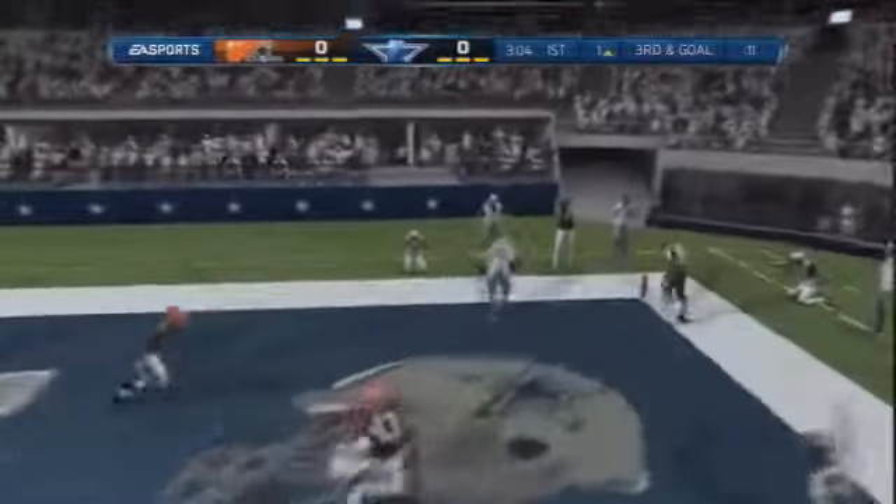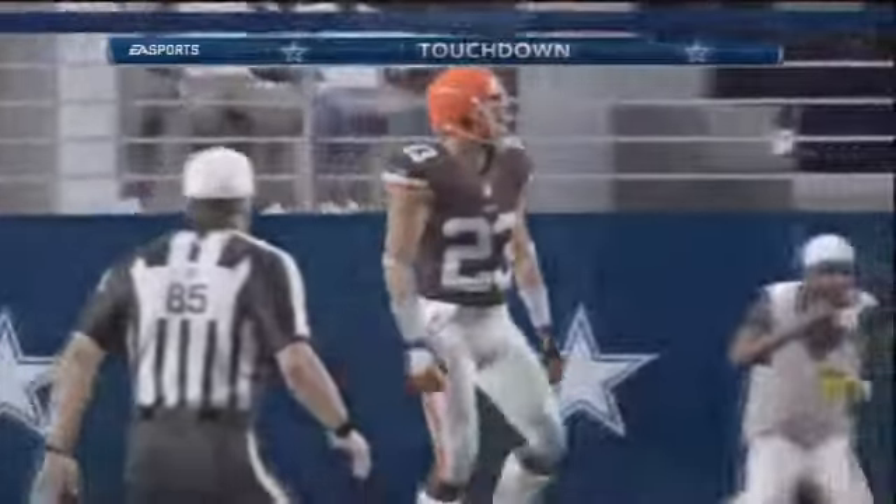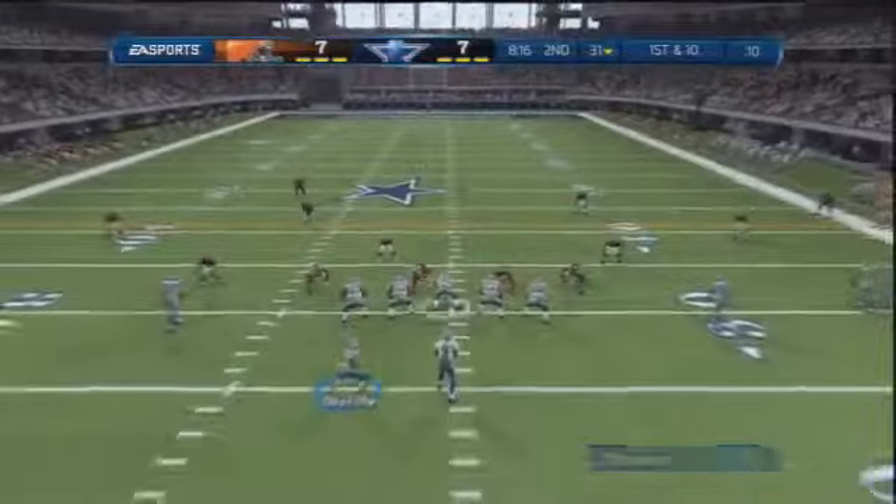Every team runs this play — the play-action fake to the tight end in the corner — and it's a touchdown for Jason Witten. Pretty automatic if you ask me. And so it's 7-7 now.